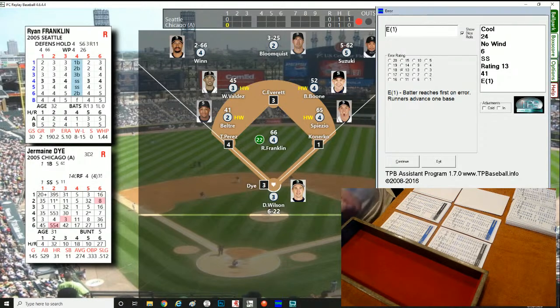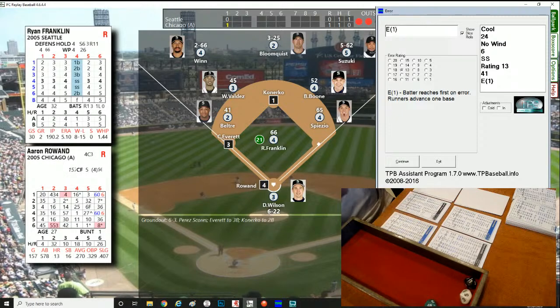Roll of 755 for Dye — right-hander. 756 would have been a hit by pitch, but 755 is a slow grounder to short. The only play is to first, and that advances all the runners. Chicago takes a one-nothing lead. It was a little chopper that rolled past the pitcher's mound right to Valdez — he had to charge, only play was at first.